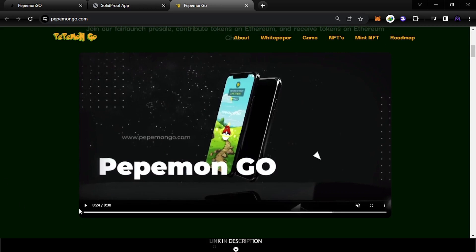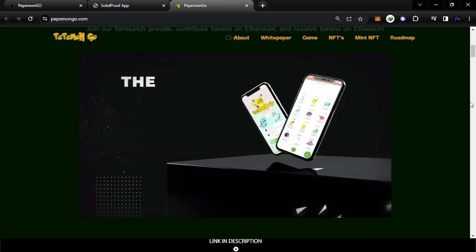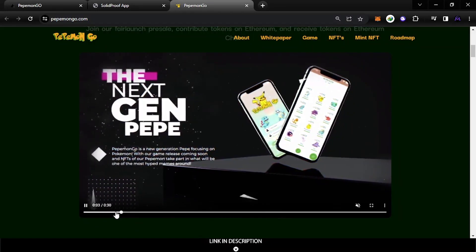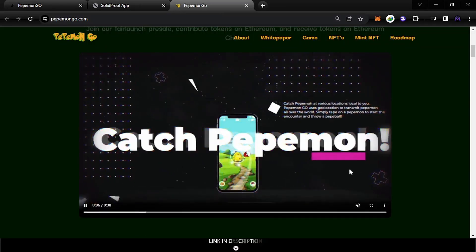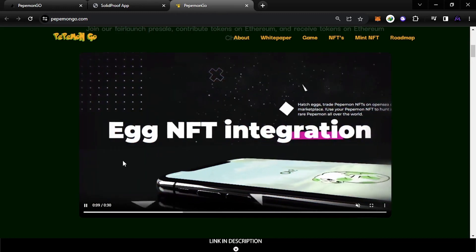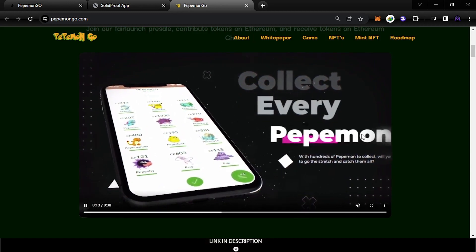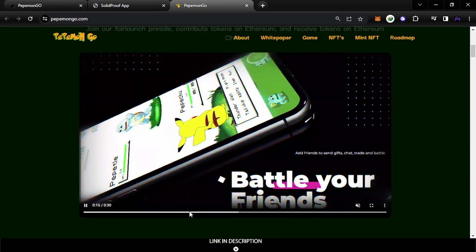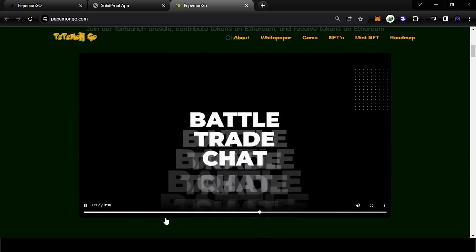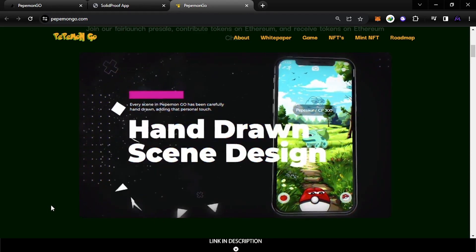Let's watch an explanation or intro of this. You use your phone to catch Pokemons — they call them PipiMongo. You can have eggs and hatch them to collect PipiMongo, and you can battle with your friends in PvP battles and earn crypto.